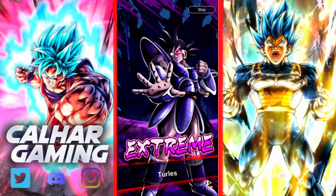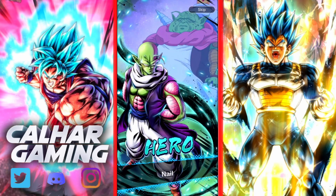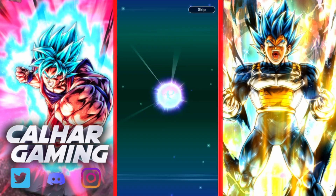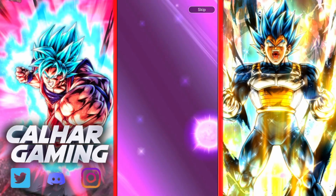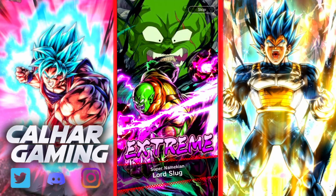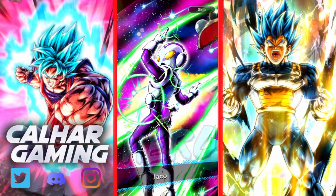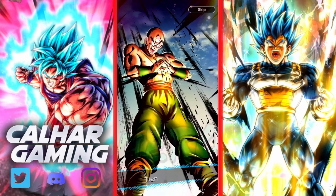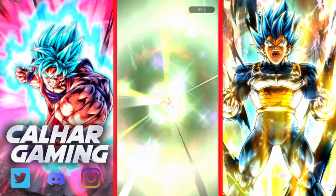Jumping into it then - spirit bombing Freezer. Let's see what we've got out of this one. Hopefully we can get Revival Freezer - that's who I'm looking for predominantly, him or Super Vegito. But Super Vegito feels a little bit out of the realms. Revival Freezer though - any of them I would definitely take for my Frieza team. Are we going to get anything? Spirit bomb lied - no.